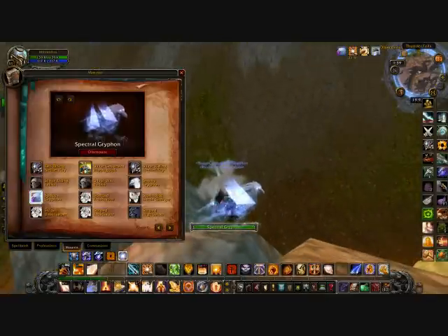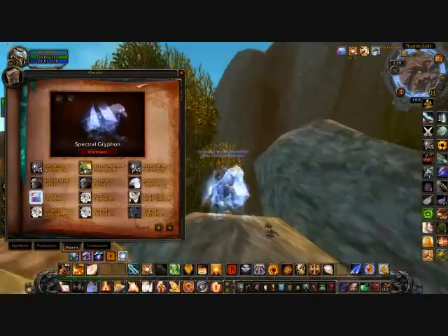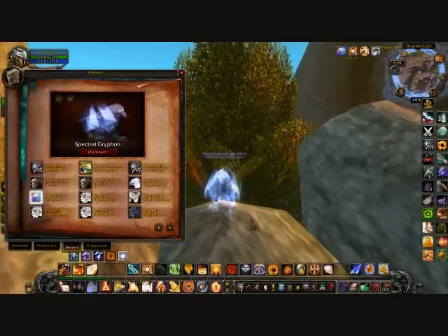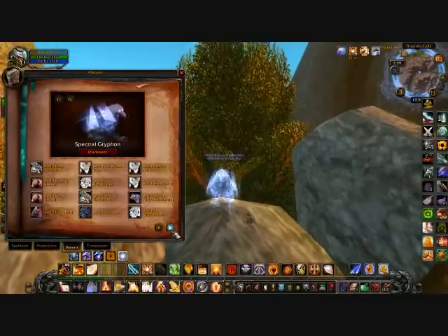This is the Spectral Griffin. You get this from the Scroll of Resurrection — if you resurrect someone and they pay for 30 days of game time. So if you have a friend that doesn't play, send them one and you can get it.